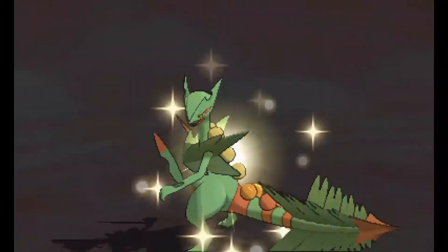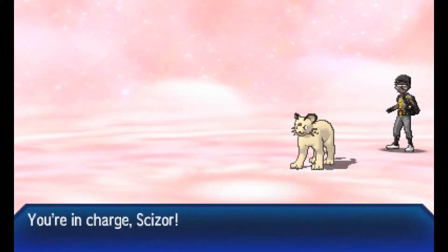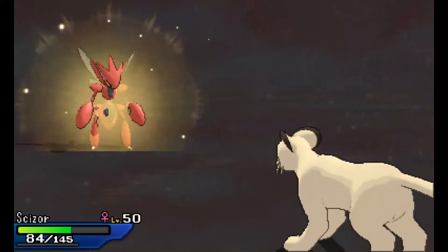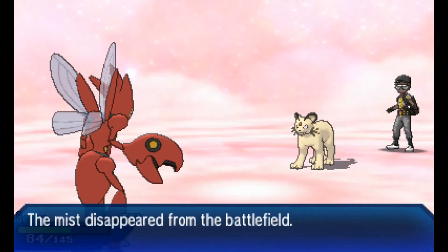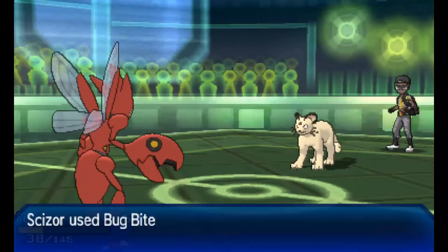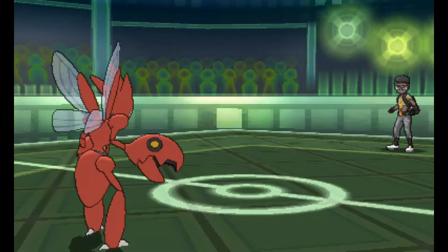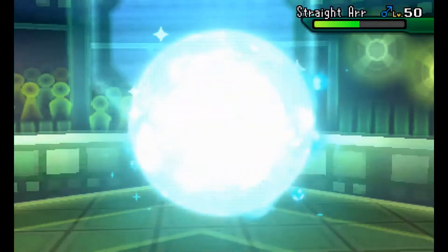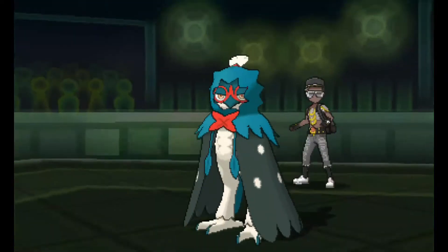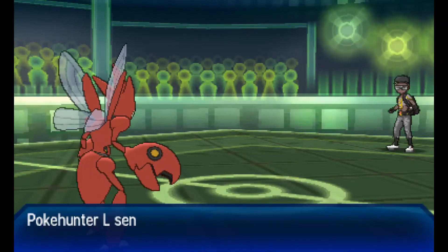I'm going to go Hidden Power because that would hit Decidueye super effective. It's going to do almost half to Persian, but not quite. I'm going to actually swap into my Scizor expecting a Fake Out, and Scizor should be able to take it very nicely — this thing goes for a Hidden Power Ice. That tells me this is a Special Attacking Persian. Persian goes for a Shock Wave and it doesn't quite take out Scizor. I go for Bug Bite just in case this thing has a Berry, but it doesn't seem to have one. Decidueye is going to come back in. This Scizor actually has the Iron Plate, so I'm going to go for a Bullet Punch, which gets a boost from the Iron Plate. That will take out the Decidueye.